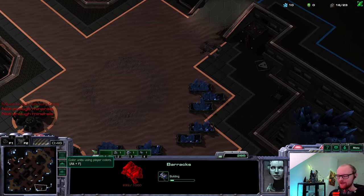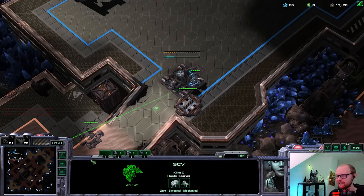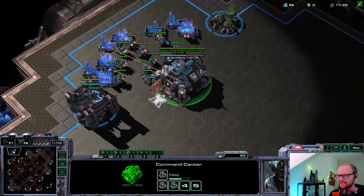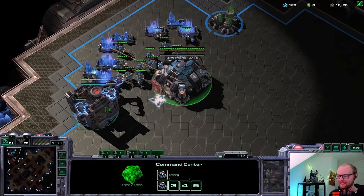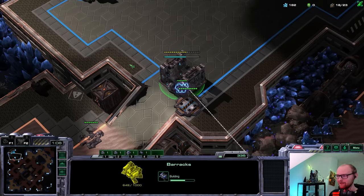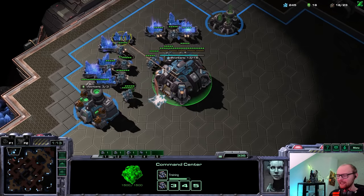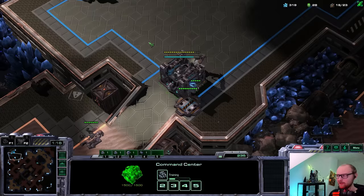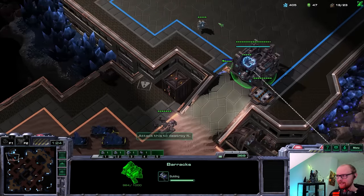It all depends on my opponent's strategy. If he takes the gold I might have to do something more drastic. I'm going to try to go for mass BCs - probably play something like 1-1-1: one barracks, one factory, one starport, then maybe four extra starports. I don't think I even want to add other barracks or factories because if I go for mass BCs later, Protoss has a really good answer with Tempest which is pretty hard to get around. So going for it as fast as possible is probably the right idea.